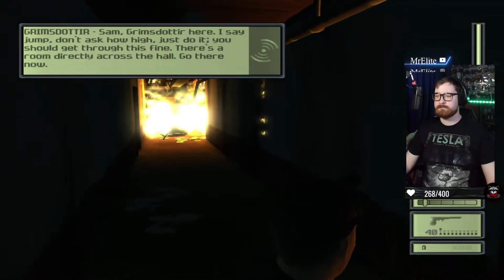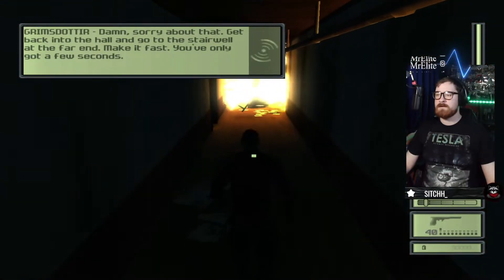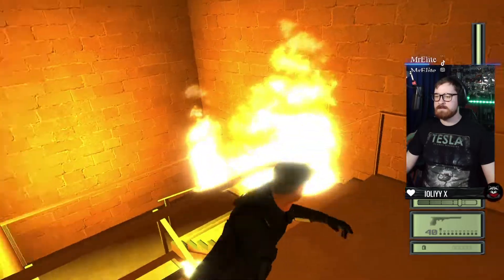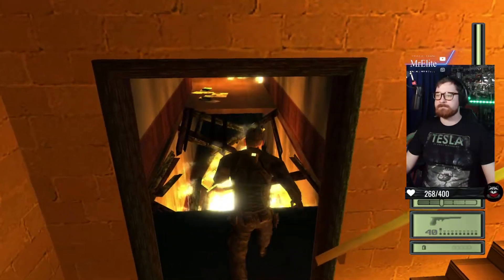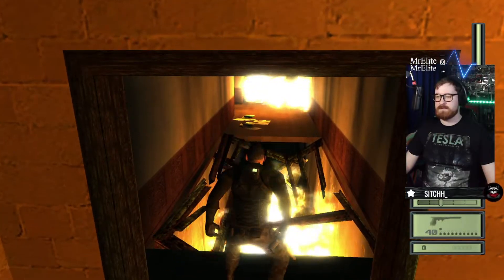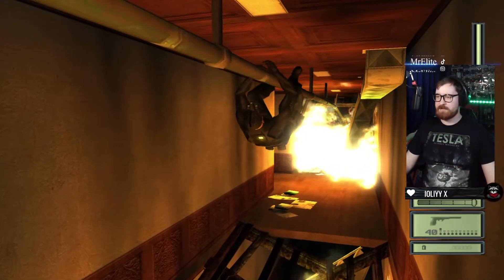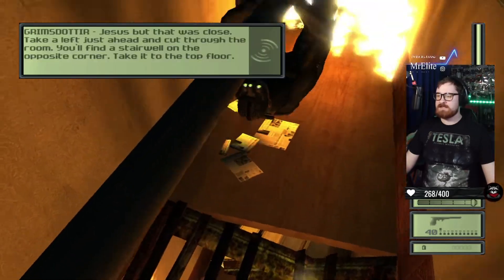Just do it - you should get through this fine. There's a stairwell at the far end; get back into the hall and make it fast, you've only got a few seconds. By clicking what is now the crouch button, depending on how you do it, you end up crawling across which is quite cool. I don't know many games that actually allow you to crawl.